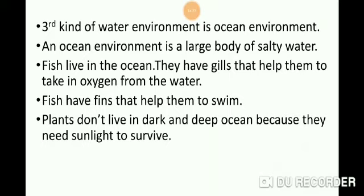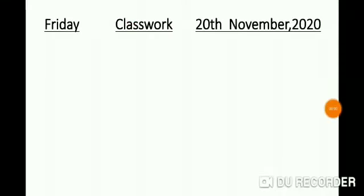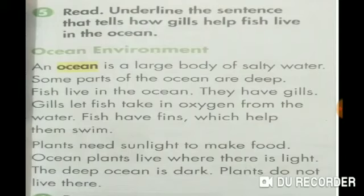Open page number 25 of your textbook. You will draw three lines at the top of the page and write day, classwork and date according to the given format. The first letter of day, classwork and the month like November should be capital. Now look at question number 5: underline the sentence that tells how gills help fish live in the ocean.